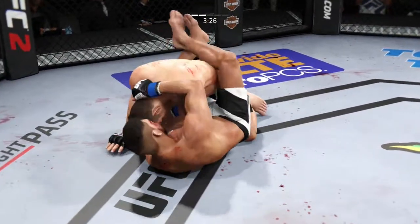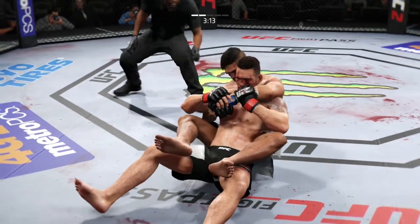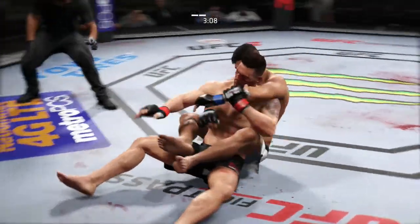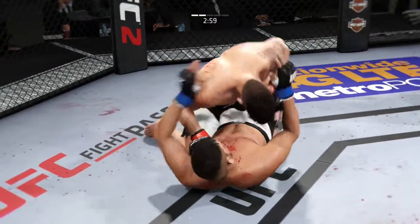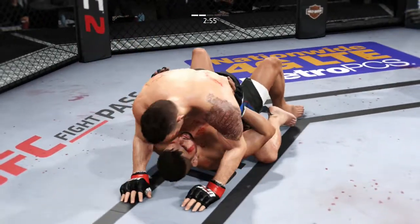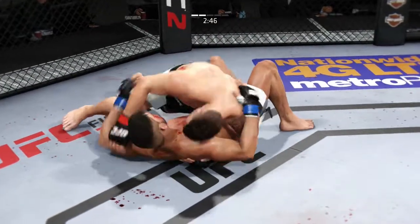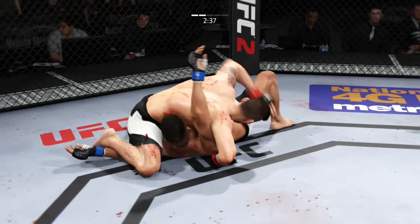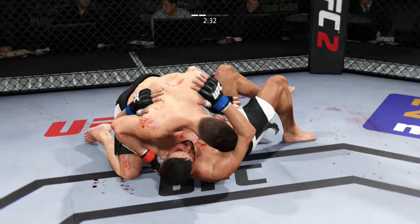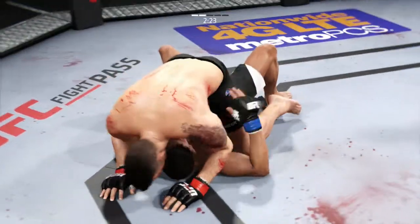Right back in full guard. He's gonna try to take the back. He's got both hooks in — this is dangerous. Nice sweep, now he's in the guard, moved back to half guard. Full mount — not good. He postures up. Now he's inside control, staying busy on the ground. Big right punch, huge right hand. He's in north-south position, just gonna step right back over, looking for the arm bar — can he finish this fight? And he got out of the arm bar.